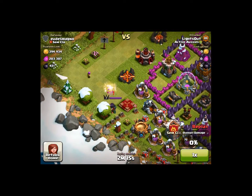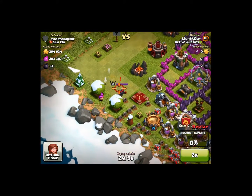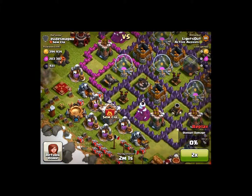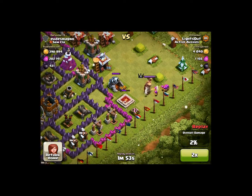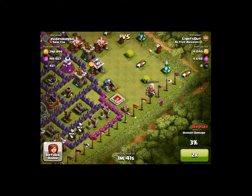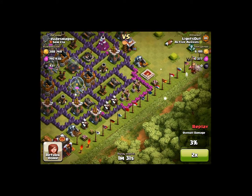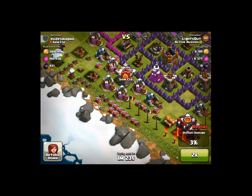The first thing we want to do is take out this Archer Queen right here, because she's going to be a problem while we're trying to steal their loot. Then we want to take out their Barbarian King too — use a couple more archers because he's tougher. After that, check the clan castle — there's nothing in it, so now we can get started getting the loot.